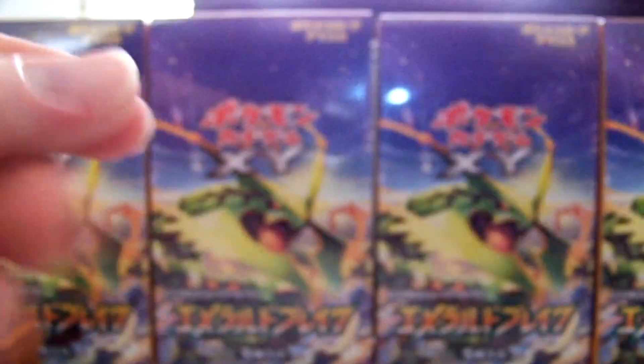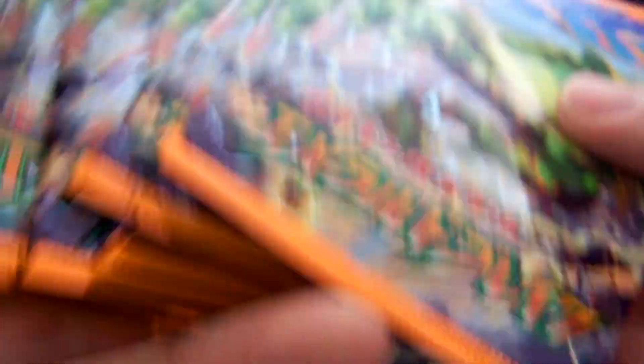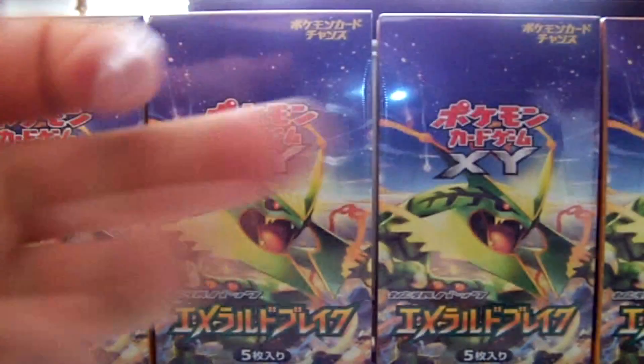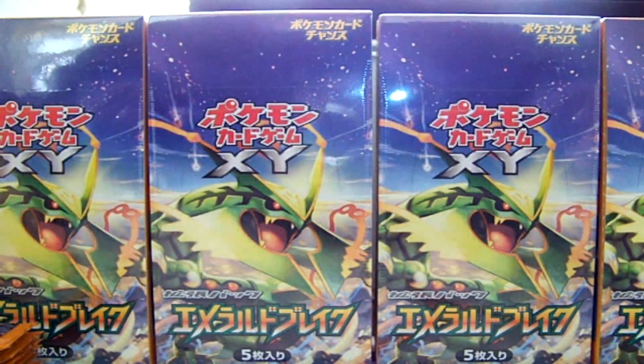The majority of these packs will have holos. I go through and take out the non-holo packs and keep those sealed. With those, I keep some for my sealed collection, and I sell them pretty cheaply on eBay. I started listing them, so if you're interested, I'll be throwing them up on eBay for like $3.25 a pack. After fees it's only about $2.25.